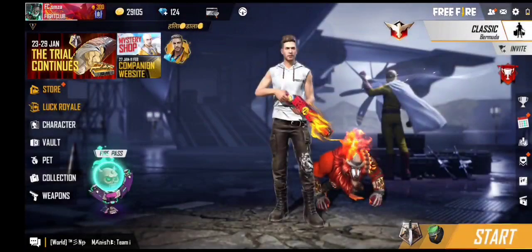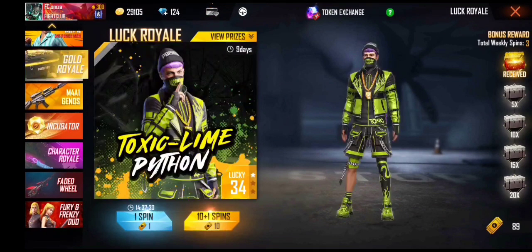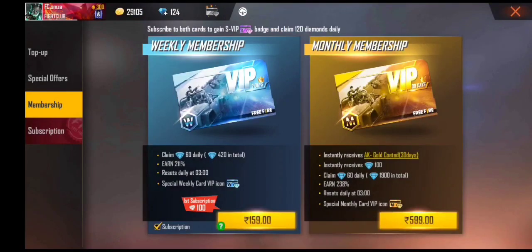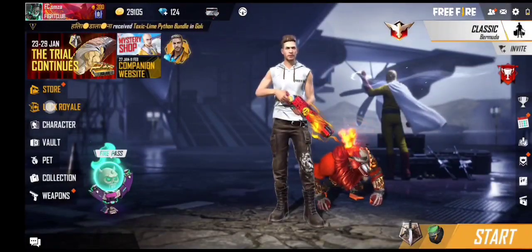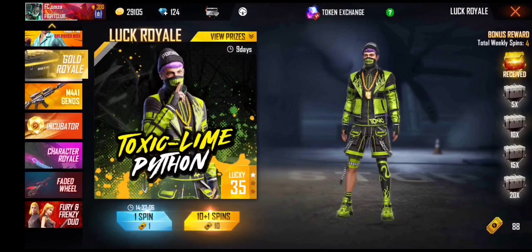So we have to take armor carriage. Now we will go to gold royal, we will spin. Guys, step by step, you have to miss this too. Then you will have to come to the membership option and we will click on membership option. Then you will open the page, and after opening the page you will go back.